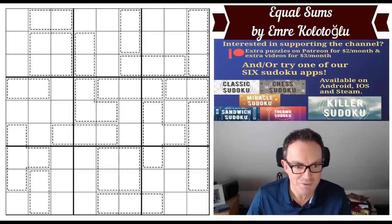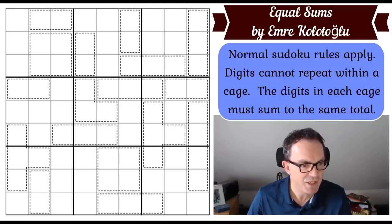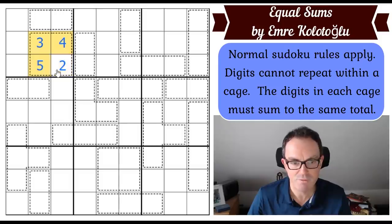That's all the news — let me read you the rules of Emre's puzzle. Normal Sudoku rules apply; digits cannot repeat within a cage, and the digits in each cage must sum to the same total. So all these cages here — whatever we put into them — for example, two, three, four, and five sum to 14, meaning each cage would have to add to 14. But we're going to have to work out what the total is as part of the puzzle.